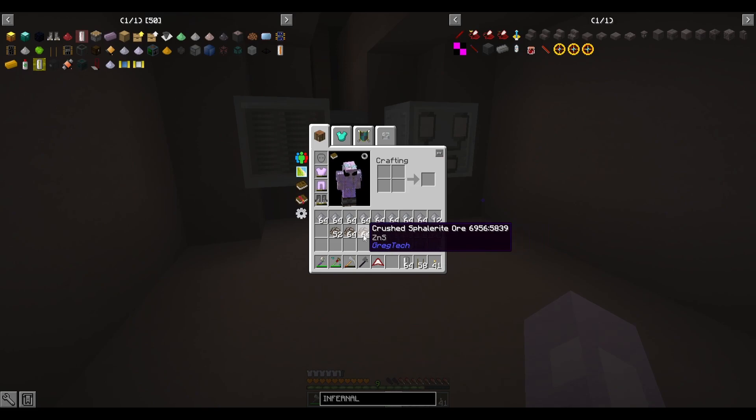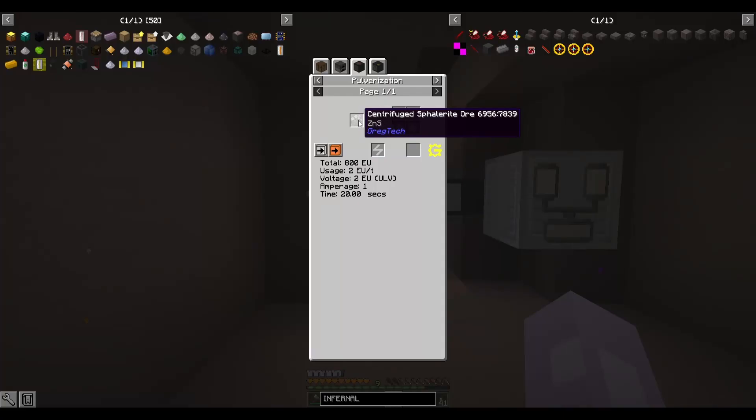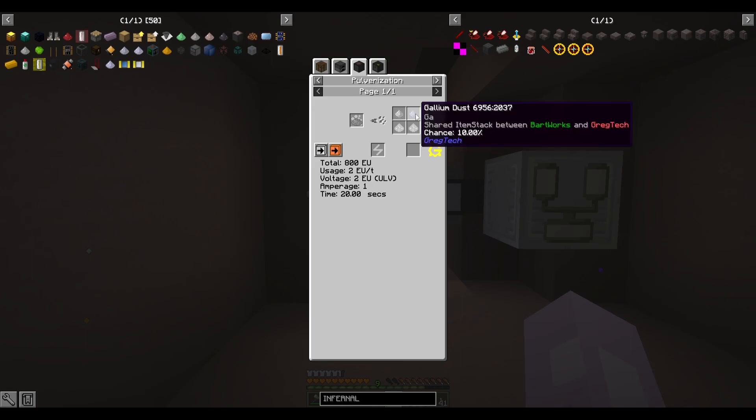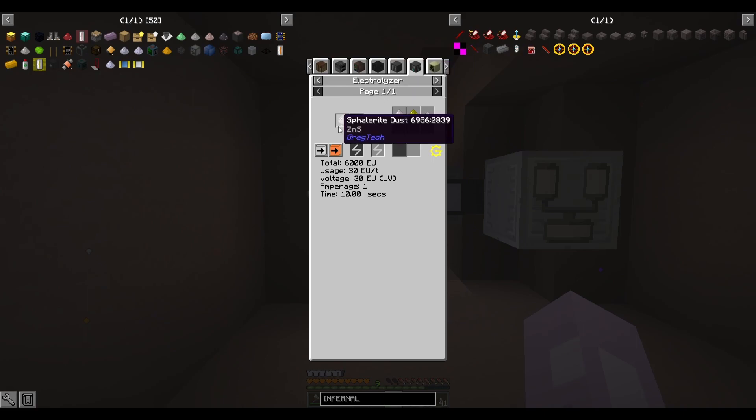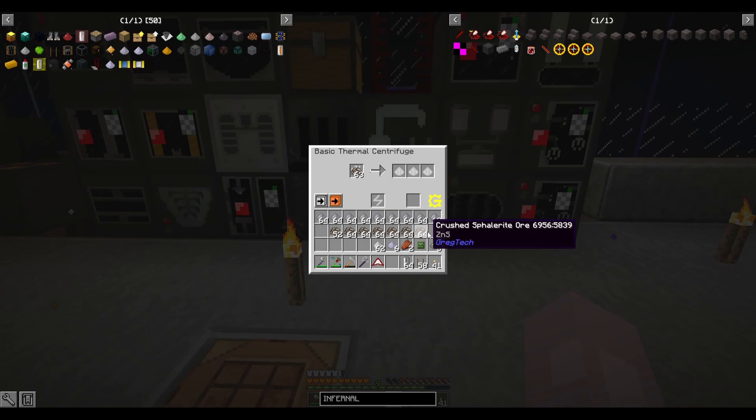I placed a miner down at a sulfur vein in the nether and got a bunch of thalerite ore. What I found out is if you thermal centrifuge thalerite ore and then run it to a pulverizer HV so you can get the byproduct, there is a 10% chance at a whole dust — rather than spending two dust and only getting a 25% chance of a tiny pile. But I also realized you can do both, so we loaded up.